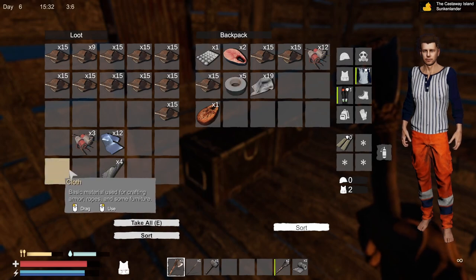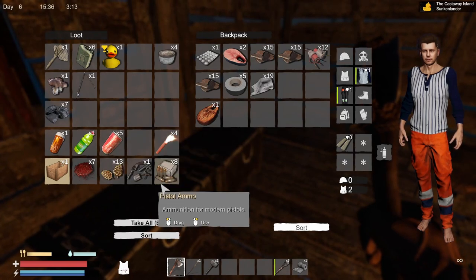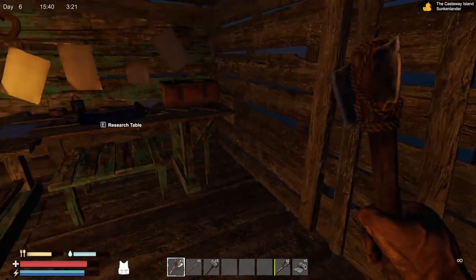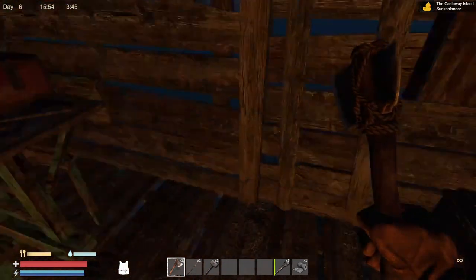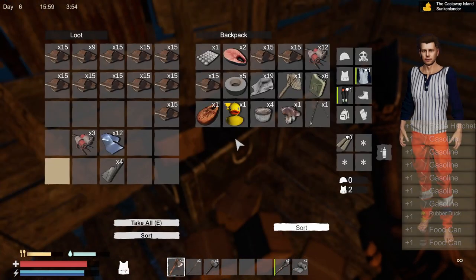We're going to grab that, we're going to grab some of that. Oh, we might be able to build the gun in here too. Scraps - oh, we can make components too, just in case we need them, for fresh water. Let's grab some glass. I got glass. Oh no, I did it again. Shoot. The glass is what we were going after.